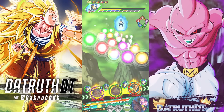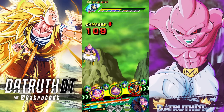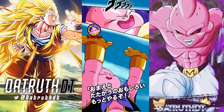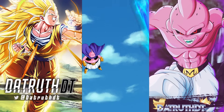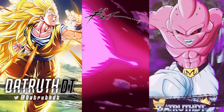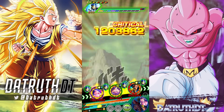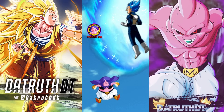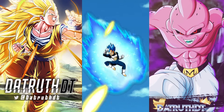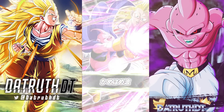Next turn we'll be able to transform into Super Boo, provided our HP is 70% or above. I probably want to fight a Majin Power enemy as well just to see, because they have different stats for fighting Majin Power versus not fighting Majin Power.